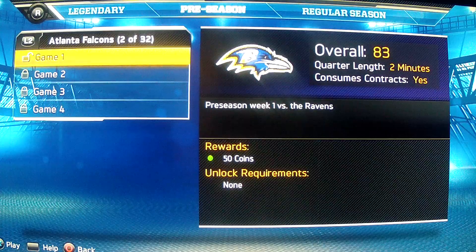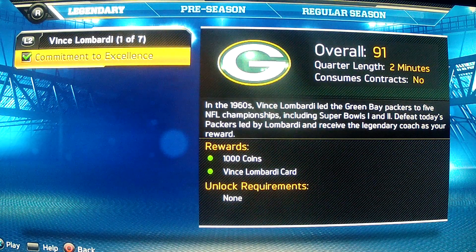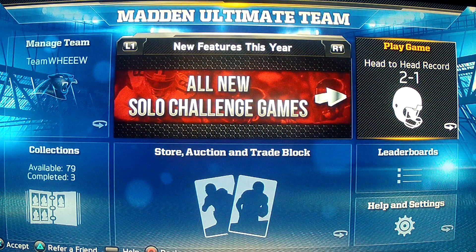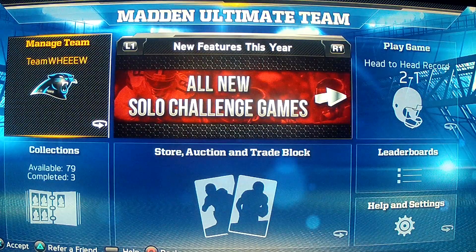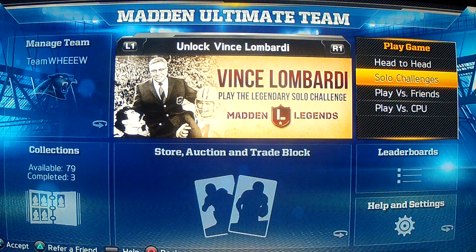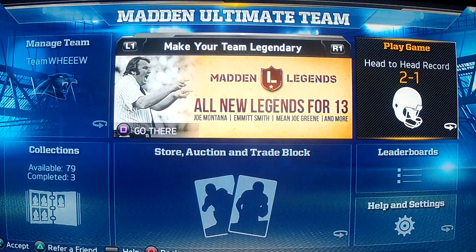I like it — it's different than just playing a person every time. Don't get me wrong, playing other people is really fun too, but I think the best way to get coins right now, in my opinion — and we might find out different things in the future — is this solo challenge deal. So if you need coins, go do this. They're quick and easy. I've given up like one or two touchdowns the whole time I've been playing, the teams are pretty easy, so you shouldn't have to worry about losing.